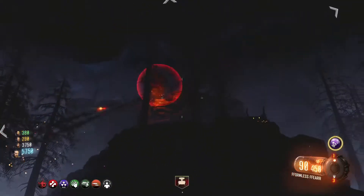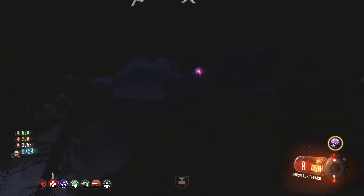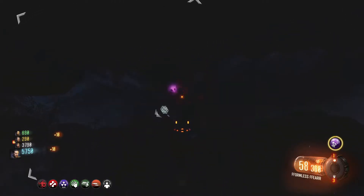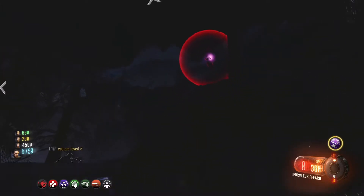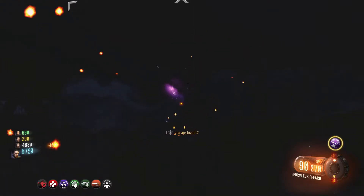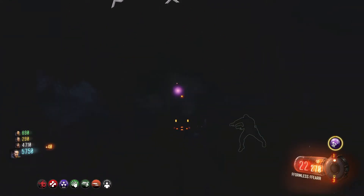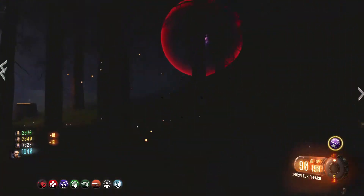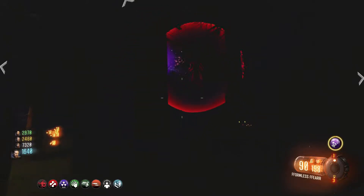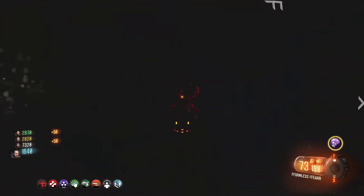For the second shadow man, it is easier to walk up the hill to shoot him. I was a little inaccurate here and didn't realize we could walk up that hill until one of our players just sprinted up it. There is a monkey bomb wall right by this shadow man — you might want to grab those and throw a monkey down when doing this step, because you can get walked up on by zombies if you're not paying attention.